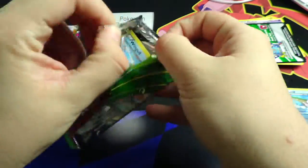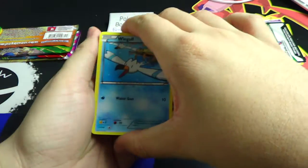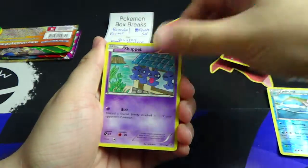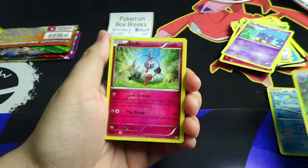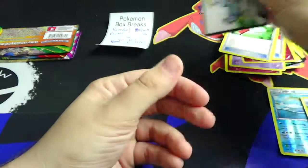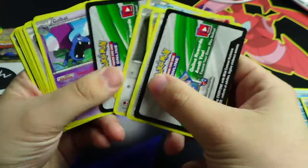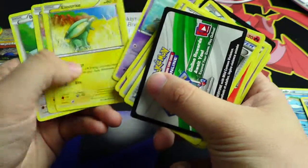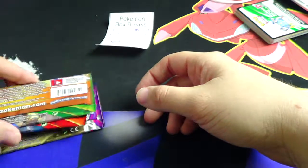Roaring Skies is the last pack. You got the reverse Braviary rare half art and a Cresselia, so you have two tiebreaker points. No holo rares in that, but two tiebreaker points — so if it ends up being a super dud, you've got those two tiebreaker points.